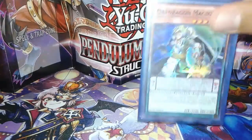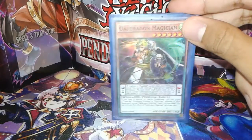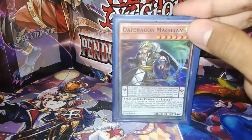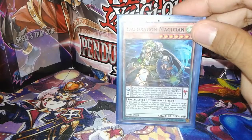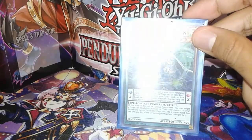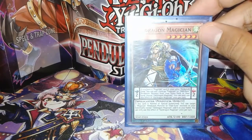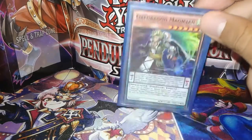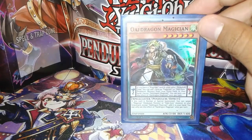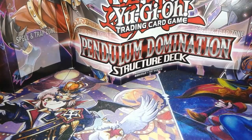Next I play one Oath Dragon Magician. What he does is when you have a Magician in the other Pendulum zone, I can add an Odd-Eyes or a Magician from my extra deck face up and add it back to my hand. And when he's normal summoned or special summoned he can add an Odd-Eyes or Pendulum Magician from my graveyard to my hand. So yeah, one copy.